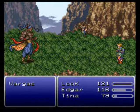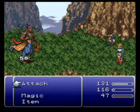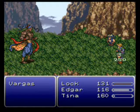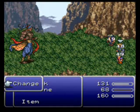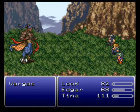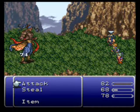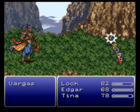Let's try stealing from Vargas here — we failed. Let's use a High Potion. Can I get Edgar in the front row? That would really help. Okay, change. Let's just go all out on this guy — attacks! Edgar's got a pretty good attack, although his auto crossbow is probably better. Oh well.